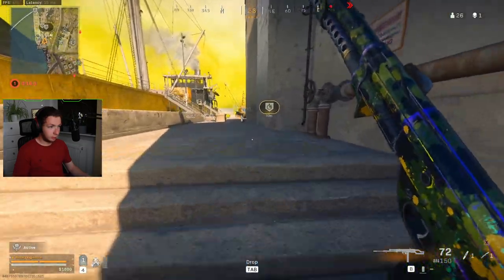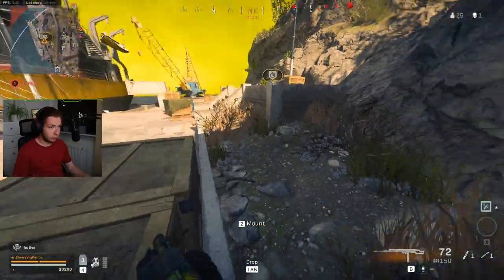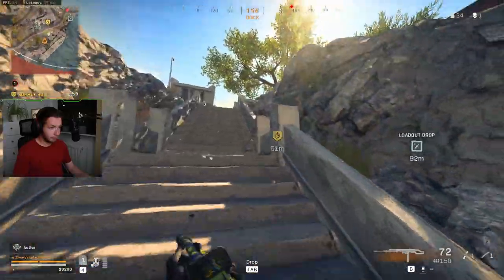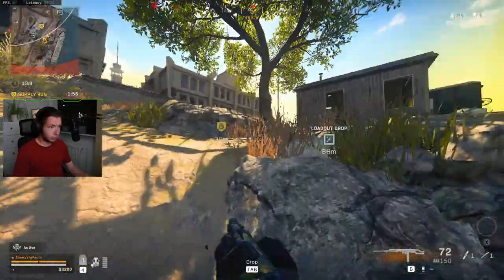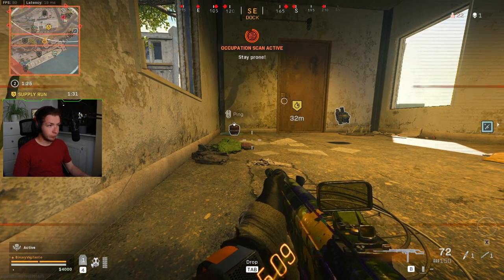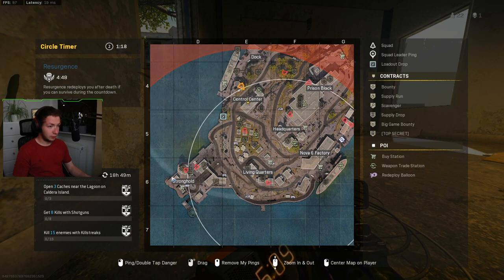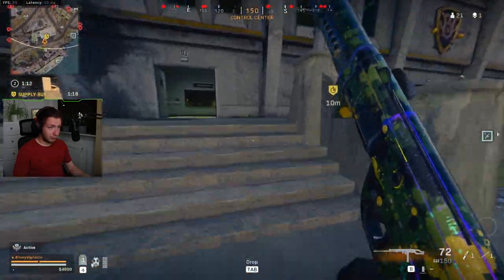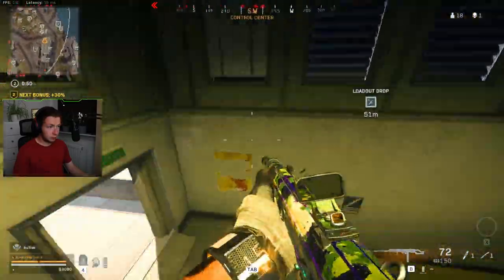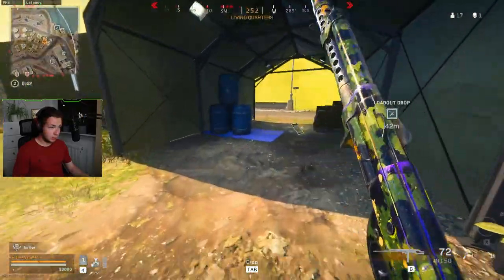Let's probably head towards stronghold. A UAV would be ideal. Oh, a loadout drop — I could get a ghost. But I'm probably going to die at some point. There's one guy there and two guys here. I'm going to go for this. This is probably a bad call, but I'm risking it for the biscuit. Looks like this is clear. Well, I don't want to hang around here now, do I? That's boring. There's at least one guy by the containers over there.